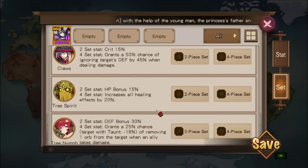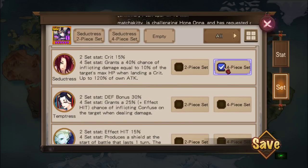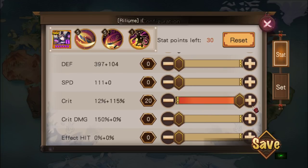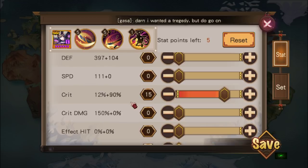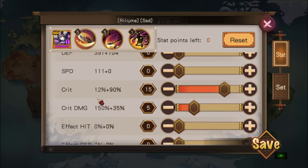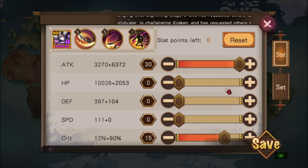So we got all these sets here, let me find seductress. You can just allocate the stat points - let's say I want crit, get her to 100 crit, that takes 15 stat points. Then get my attack maxed - 30 stat points. Another five more, I'm going to go for crit damage. So 185 CD, 101 crit rate, and 9,000-9,500 attack - something like this. Then just press save.